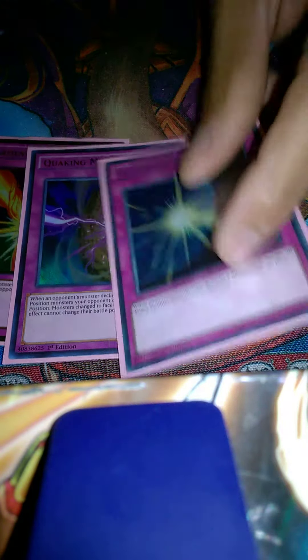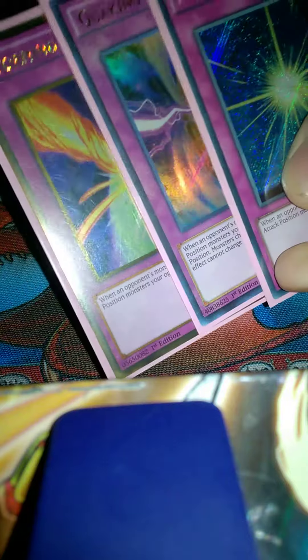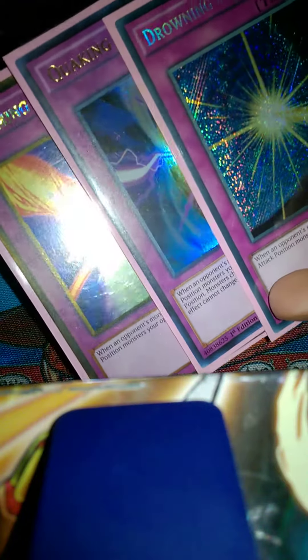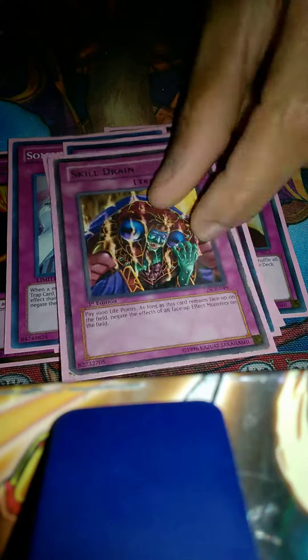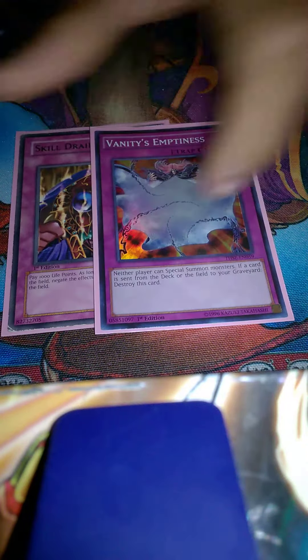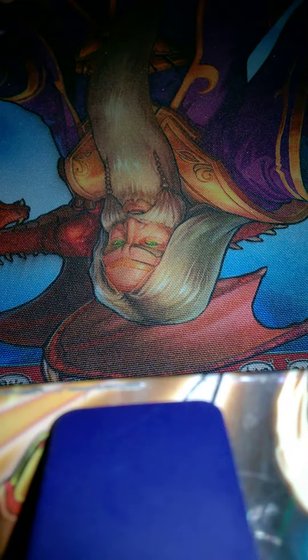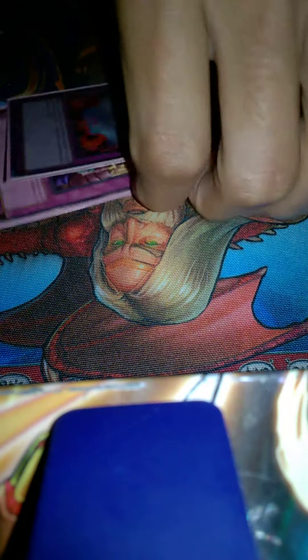A set of Mirror Force — Storming, Quaking, and Drowning. I could have run three Quakings or two-and-one, but I wanted one of each because I like all their effects. Warning, because Warning's good. Bottomless, Torrential, Skill Drain — I need to get an ultra-rare Skill Drain; once I do, the only common in this deck would be Secret. Vanity's Emptiness — you want to make a board with Skill Drain and Vanity's up, constantly protecting them.